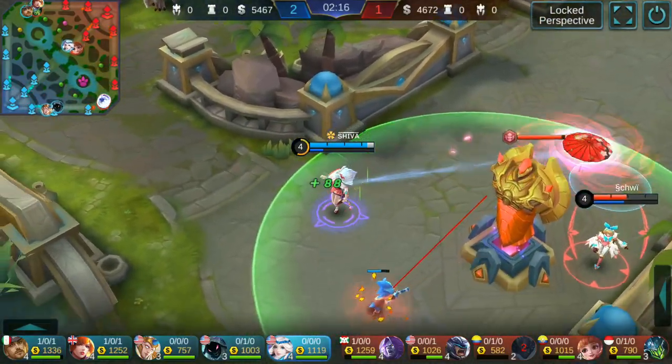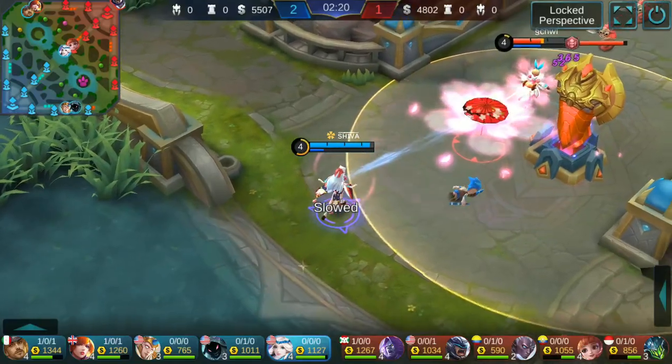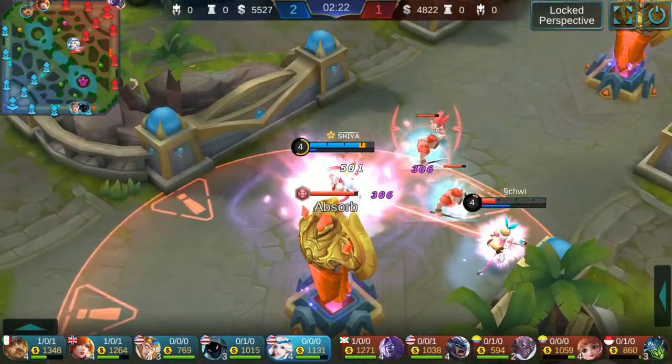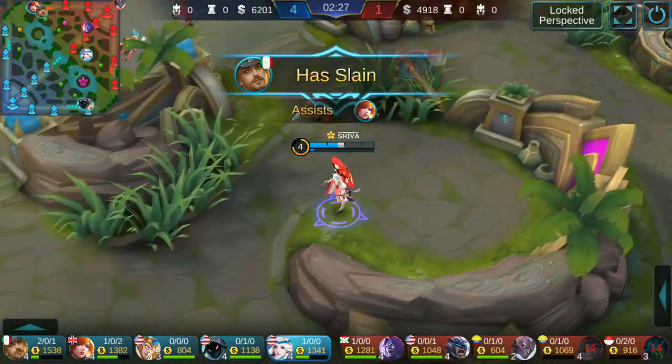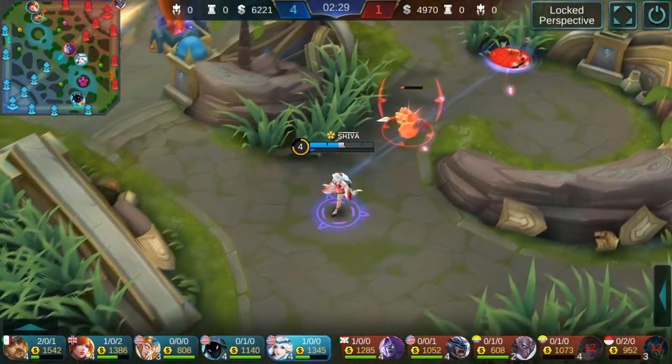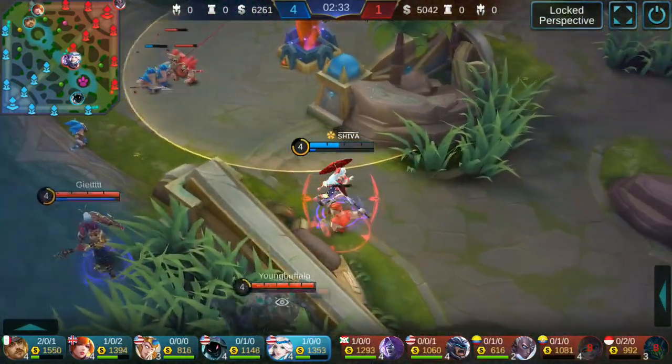She has Flicker as a battle spell, which may help her. She flickers away from my blue ultimate but I finish her off with another umbrella cast. Johnson and Moskov are on the way to try to kill me since I'm low on health and mana.